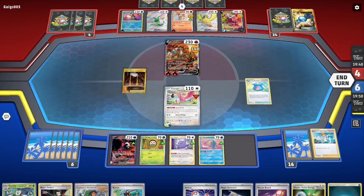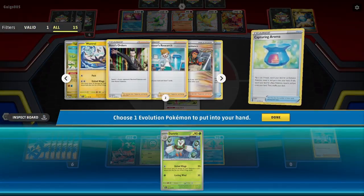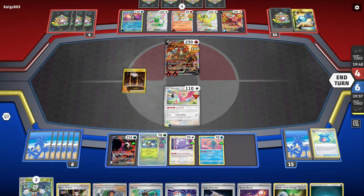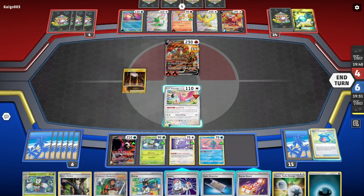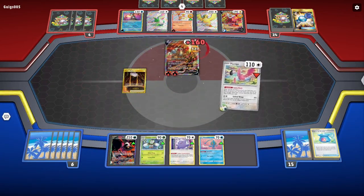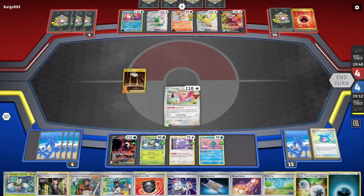Tatsugiri would be good here. Let me see if I can get him in play, because I have Rescue Board now. Grabbing the stage one — I'll evolve him, might as well since I just grabbed him. My opponent knows that I have him in hand. He attacks for one energy, which means he can use either energy — that's actually good as well. So I will just attack. I have knockout at 160, and I'll do 180 or 200 with a basic energy. Look, I've caught up on prizes.